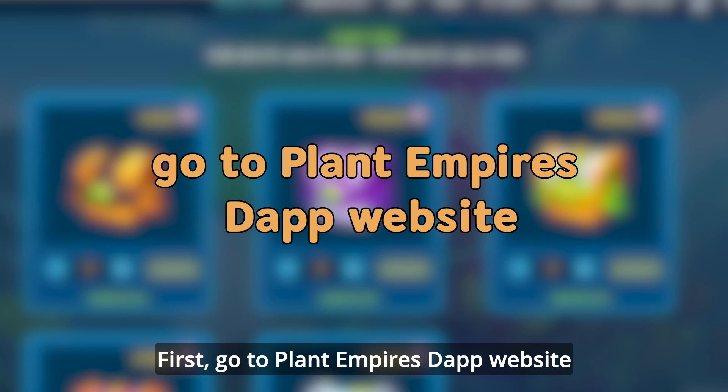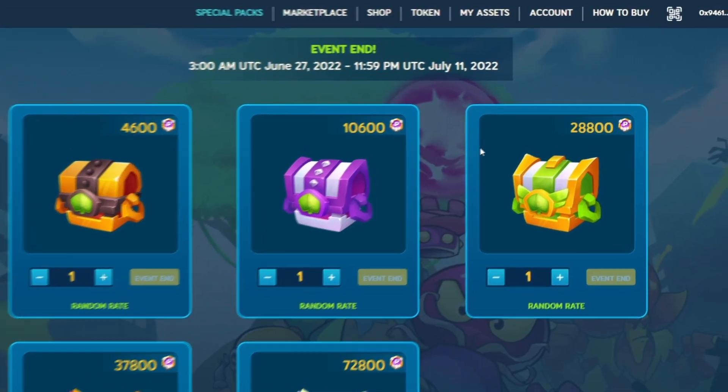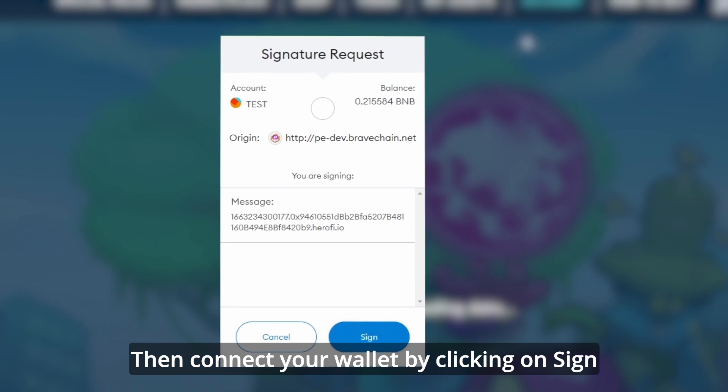First, go to the PlantEmpires DApp website. Then click on the Account tab. Then connect your wallet by clicking on Sign.